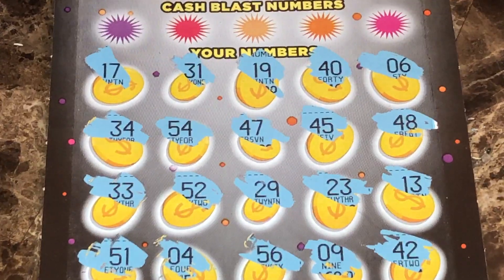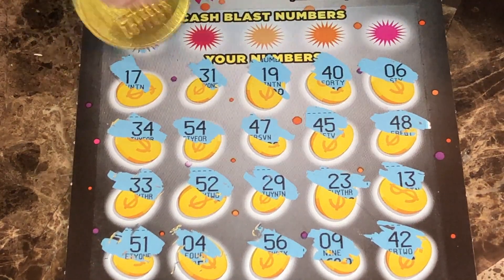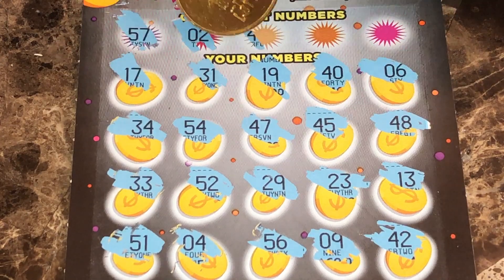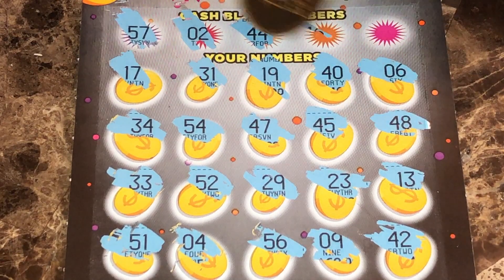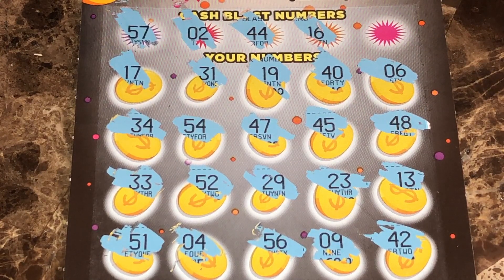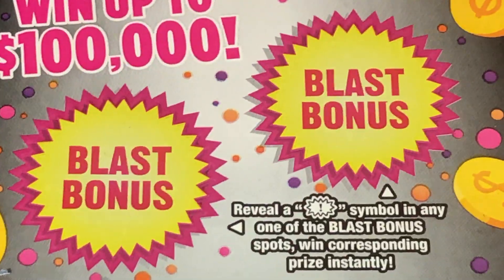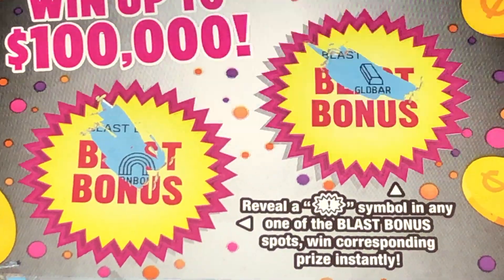Let's see if we can get a number match. We have a 57, no 57. How about a 2, no 2. What about a 44, no 44. 16, no 16. And the last spot is a 14, no 14. But let's check out our blast bonuses — we have a rainbow and a gold bar, so no luck.